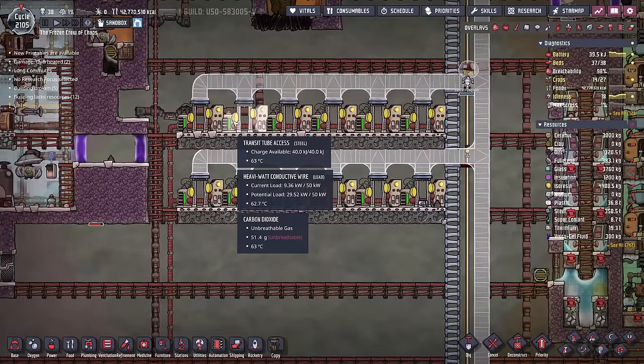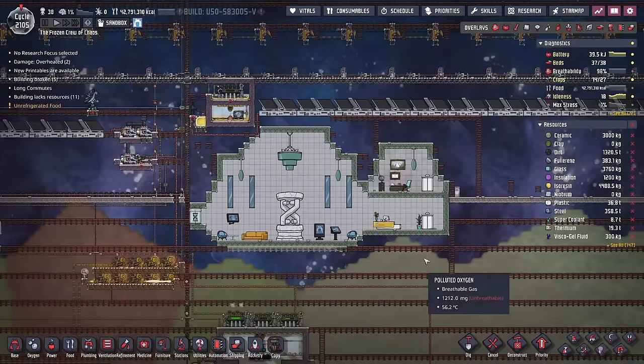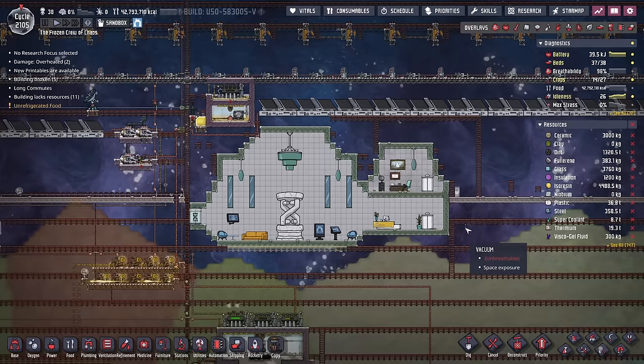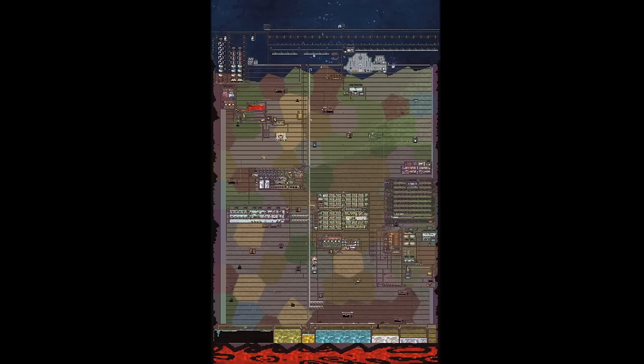My goodness, that is a lot of transit tube access points. As a final point, notice that Mirage decided to keep the gravitas building in. It's fun to see the players that like to leave the point of interest buildings versus those who like to remove them. Well done, and a shout out to Mirage for a wonderful colony — I appreciate you submitting it.